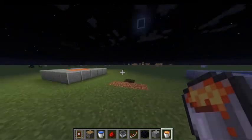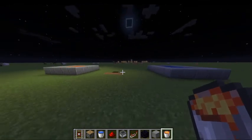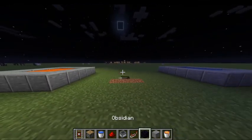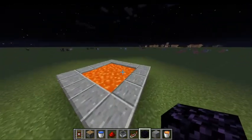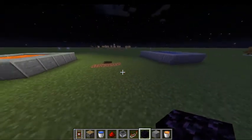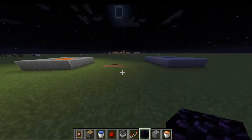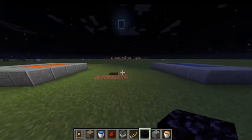For today's purpose, I've set up a simple setup of the basics which you'll need to make one. Now, these are lava and water. Those are the two things you need to actually make the material called obsidian. Yes, you need obsidian to make the portal.